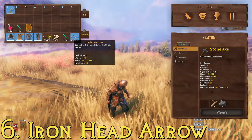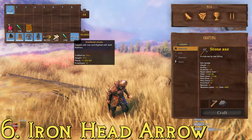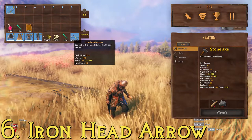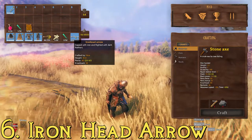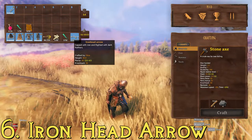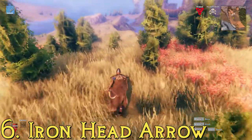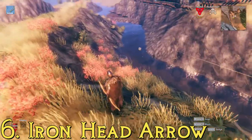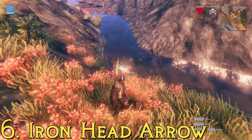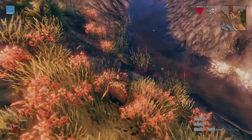At number 6, we have the iron head arrows. To make these ones, you need 8 wood, 1 iron bar, and 2 feathers. You'll need to unlock iron before you can make these — to do that, you'll need to defeat the second boss, go into the swamp catacombs, and get yourself some iron scrap. They have a maximum pierce damage of 42 and a knockback of 10. So that's number 6, the iron head arrows.